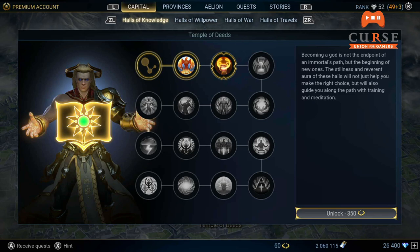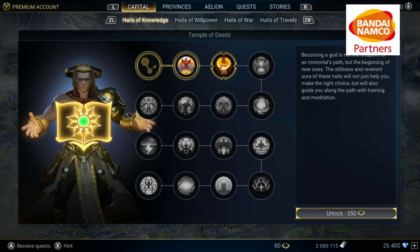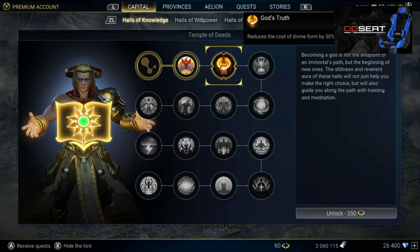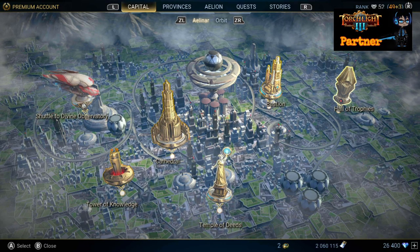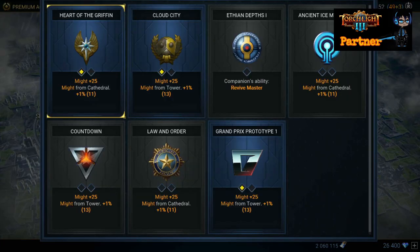The deeds are simple — you get them by grinding missions in your divine form, your god form. Run through these, destroy everything, and you get some deeds. This is basically like a bastion chart for your god form. The more you unlock through the skill tree, the more special skills you get for your god form. For example, one node reduces the cost of divine form by 30 percent — pretty much everyone wants that because using your god form can start out pretty expensive.